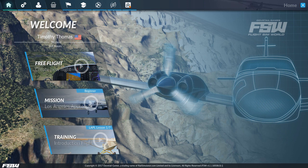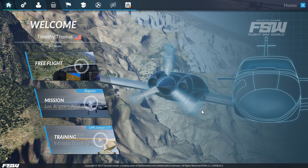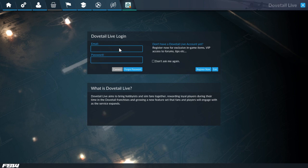On the main menu, I really like this UI — it looks phenomenal, same as in Train Sim World. My only complaint is you have to log into your Dovetail Live account every single time it starts. You can skip it by clicking the skip button, but it won't remember your email — there's no option for it to save your login details.